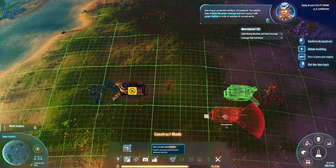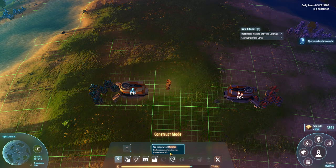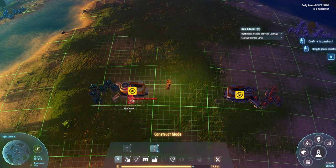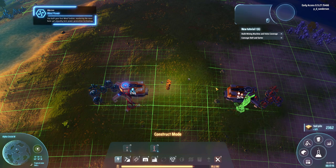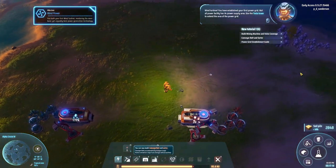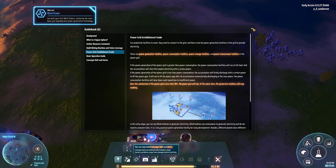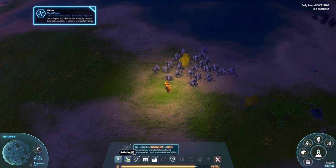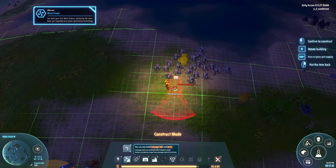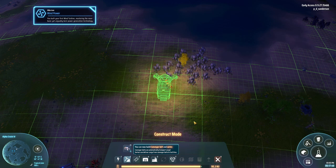One of your production facilities is not powered — you need to keep it within range. Want to power your machines? One wind turbine here, one wind turbine here, and another wind turbine. You have established your first power grid. Now we're going to do the same for the stone — just going to set up everything. And there's a lot of stone here. This is just a temporary base, I think.